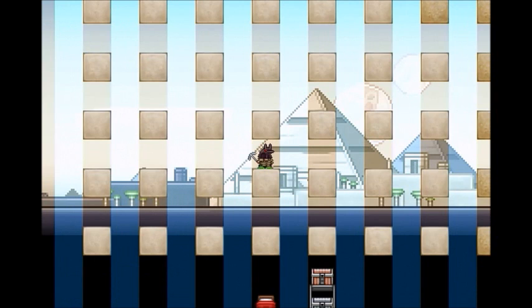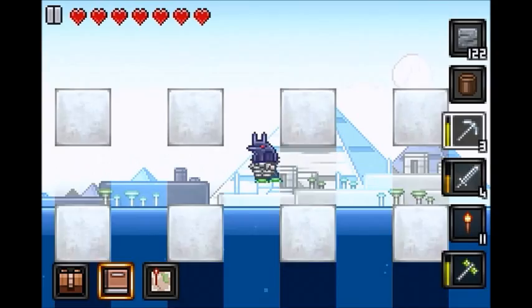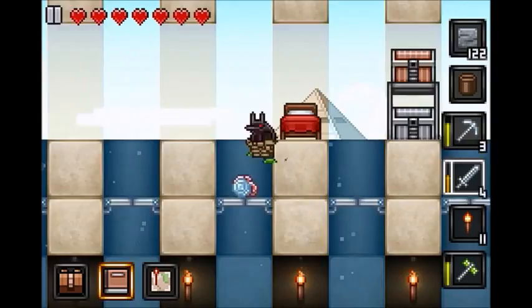I've also noticed that mobs really don't spawn when I sit right here. So if you're going to make this as tall as I did and make a little base kind of like I did, I would make it a block or two up from what I did — so make it like four blocks down — because for whatever reason, mobs really don't spawn unless I'm around that level.